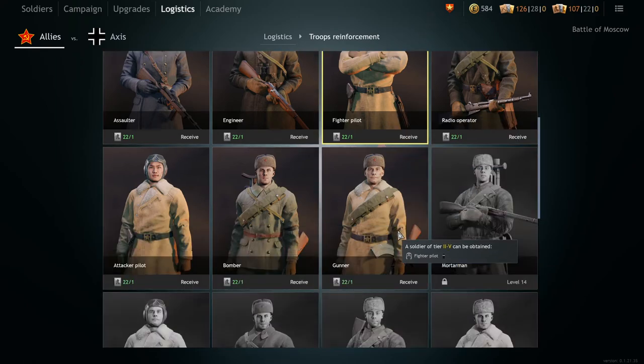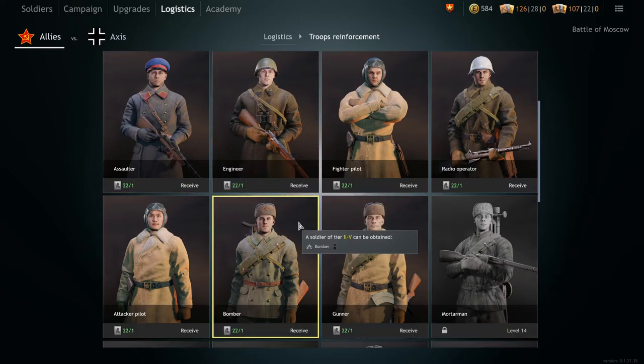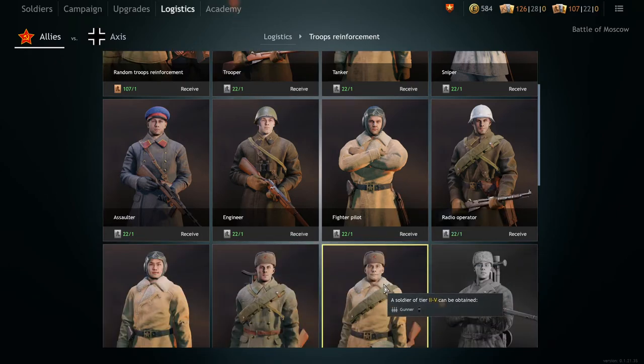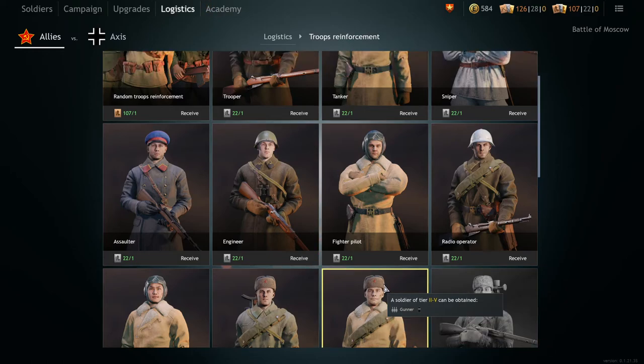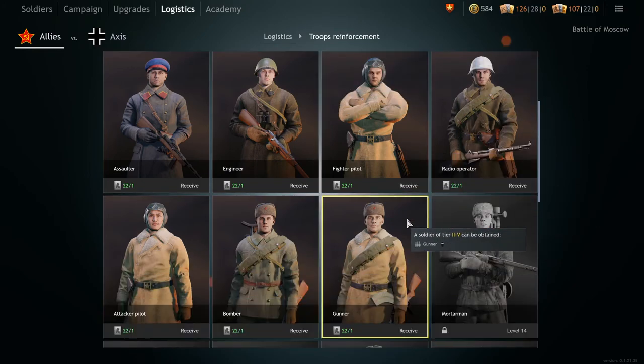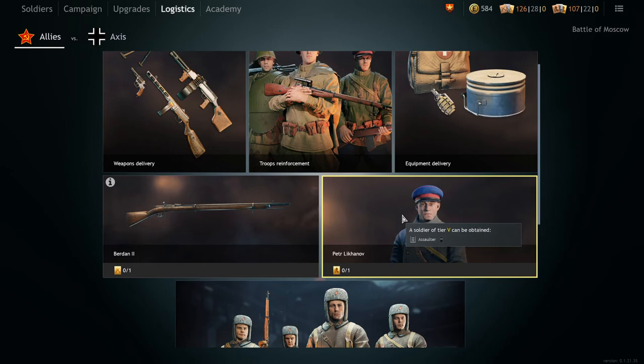What you want to do is lower the grind to rank 5 soldiers. Save up silver orders and spend them on the classes you either play most or the squads you want to fill out with elite rank 5 soldiers. Bronze orders are simple — just get more soldiers. Golden orders work the same as the weapons ones: you get the max ranked soldier, so get it for the faction you actually play most so you can get the most out of it.